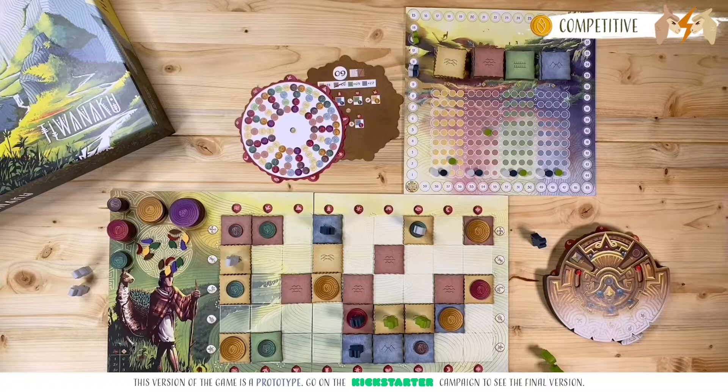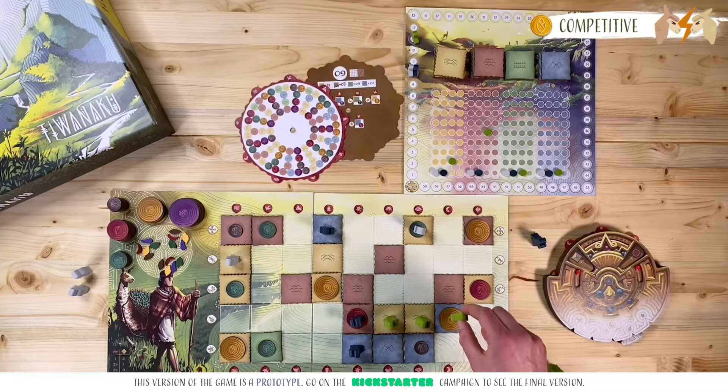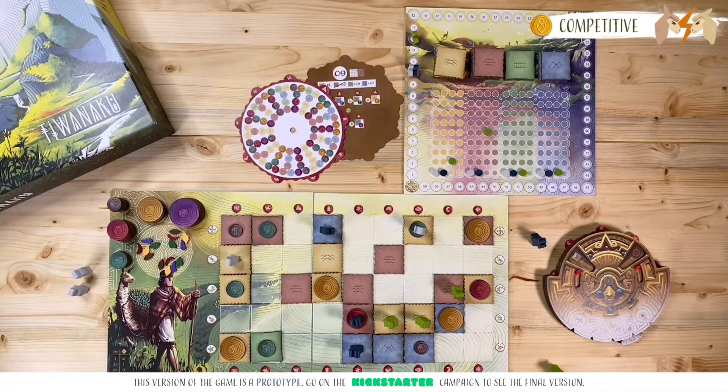For example, if I want to move this meeple, I'd be able to traverse this space since it contains a crop tile, continue my move through this space because it has a meeple of my color, change direction — you're always allowed to do this — pass through this space that also contains a crop tile, and end my move on this space. The final type of move I could perform is to retrieve a meeple from the game board to return it to the supply, which is the only option that lets me ignore the movement rules — I can retrieve a meeple no matter where it is.